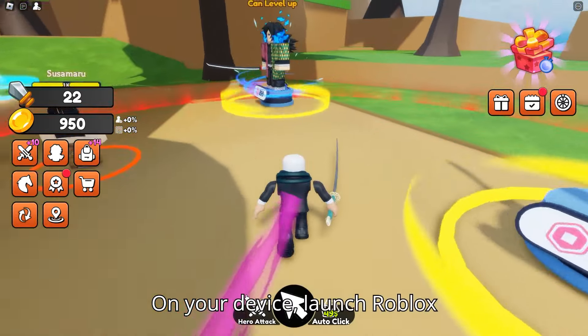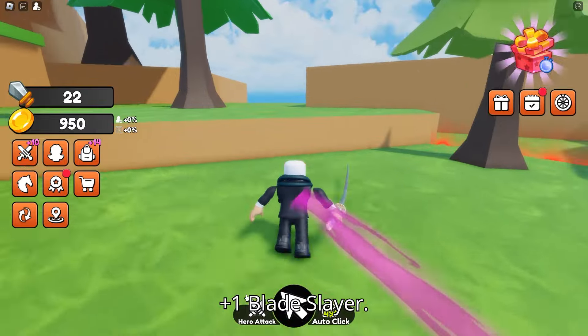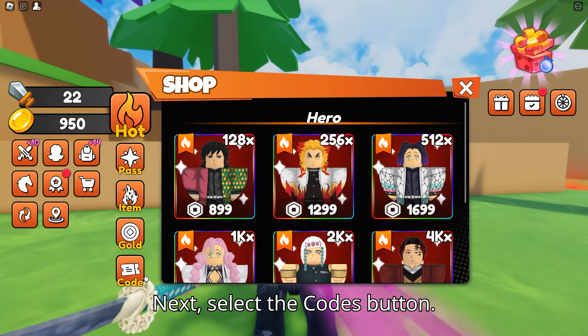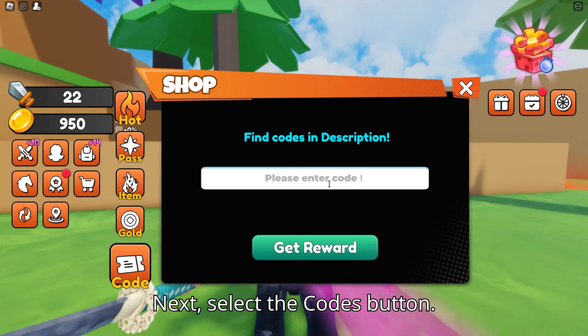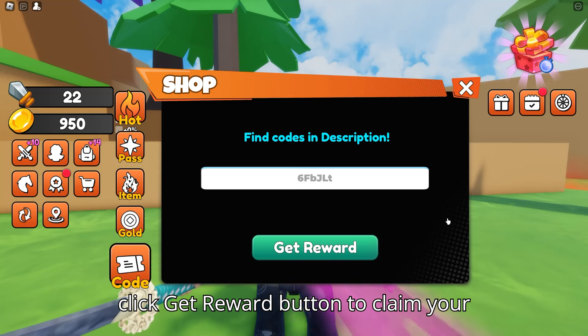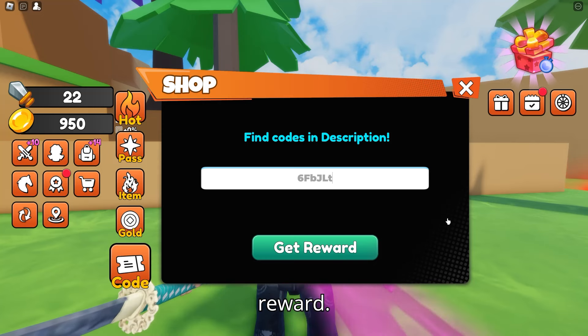On your device, launch Roblox plus OneBlade Slayer. Click the shop button on the left side of the screen. Next, select the codes button. Enter the code in the code entry box and click the get reward button to claim your reward.